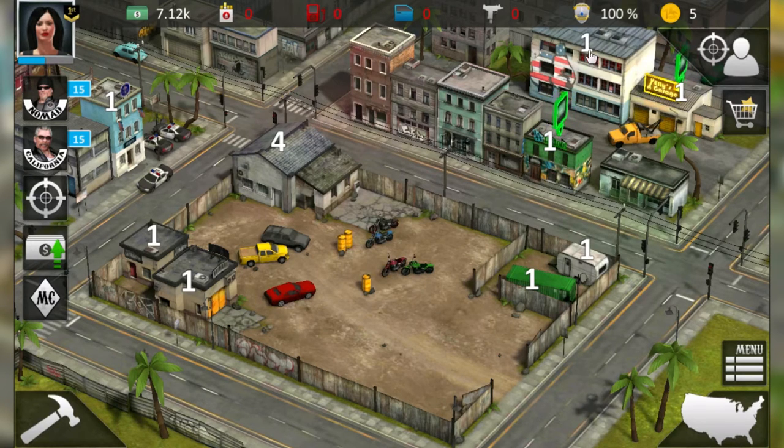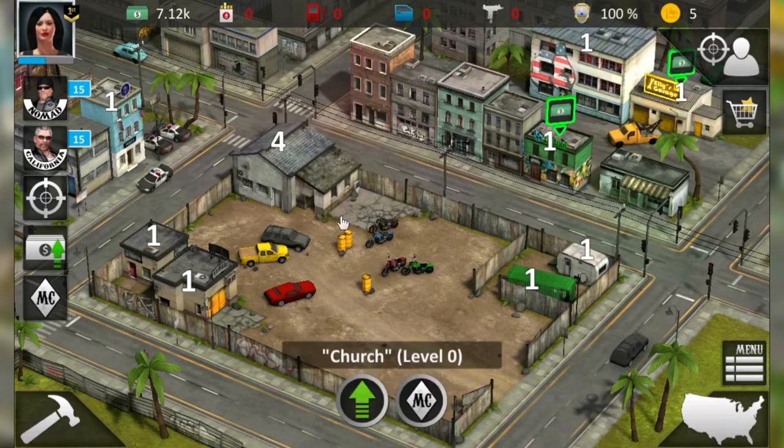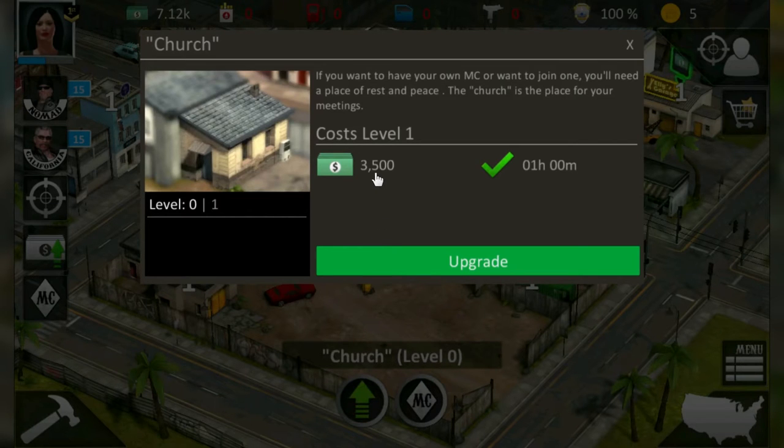In order to join or create an MC you need a church. The church is right here beside your clubhouse and requires a clubhouse at level 4. I've already upgraded my clubhouse, so now I'll start building the church. Just click on the church and hit the upgrade button — it costs 3500 bucks and takes one hour.